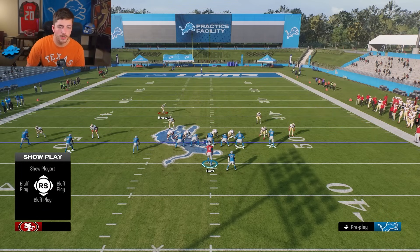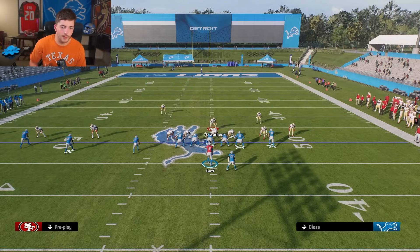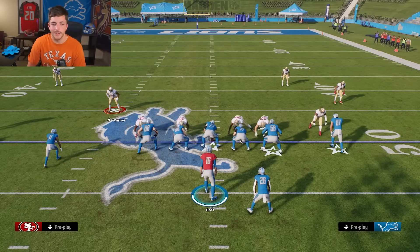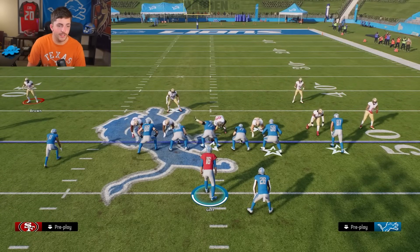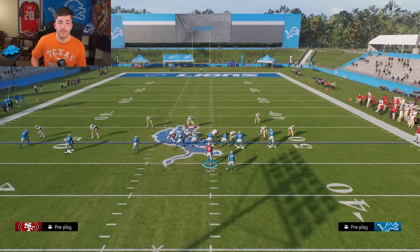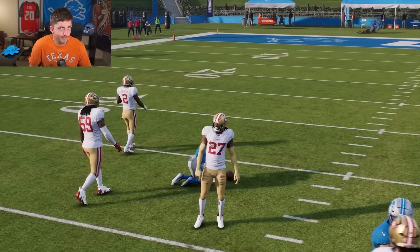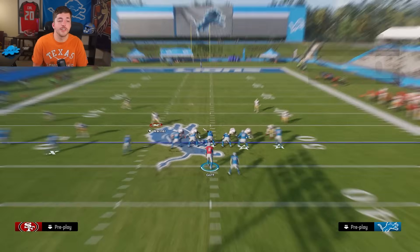Now let's bring this safety down near the line of scrimmage — not technically in the box, but down close. If we make that same throw now, it's much tougher. We still catch it, but you can obviously see it's incredibly tougher. That's why a lot of people are taking advantage of bringing safeties down: if you're looping and blitzing, you're probably sending at least four, leaving seven people in coverage.